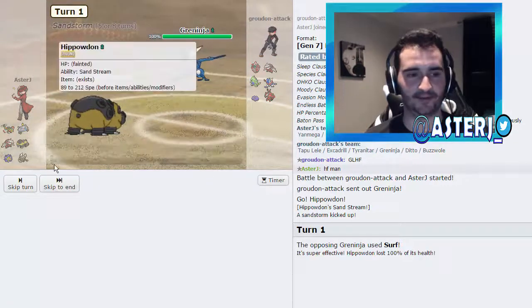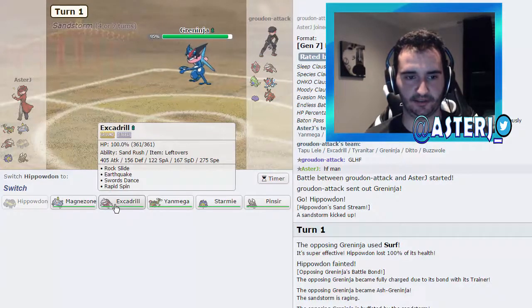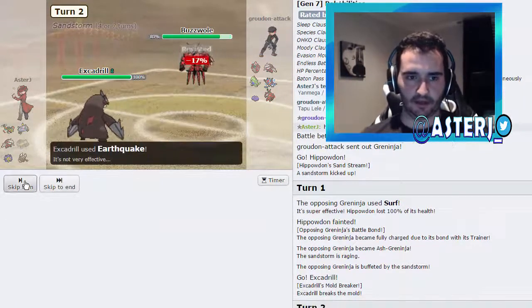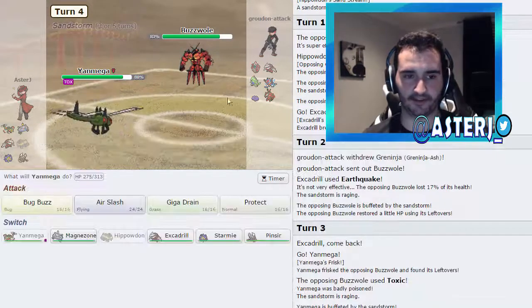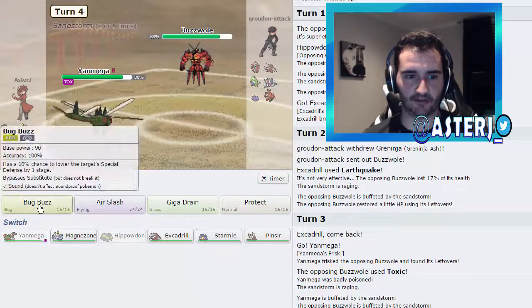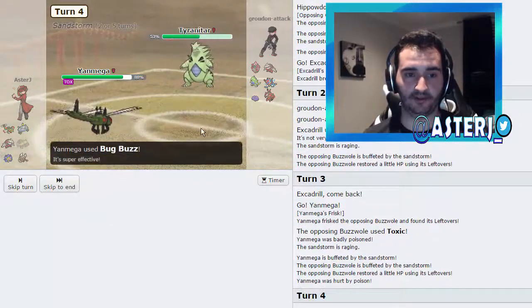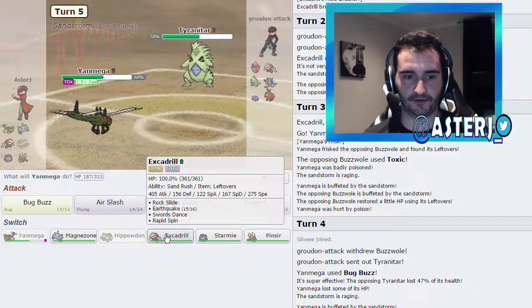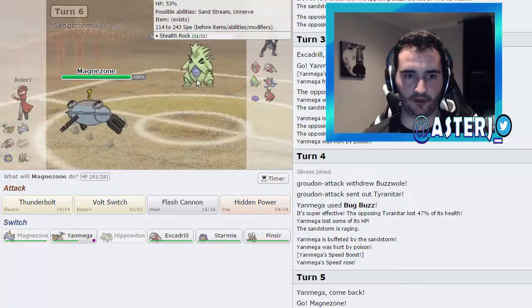He goes for Surf — straight knocks me out. Battle Bond activates. He should also be Protean but didn't change type, which is interesting. I go into Excadrill to test the waters, go for Earthquake — he goes into Buzzwole, okay, that works. We go out into Yanmega, which should be able to take any hit from Buzzwole's STABs. He goes for Toxic. I go for Bug Buzz as he goes out into Tyranitar — it takes 47%. I then switch into Magnezone.